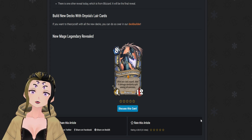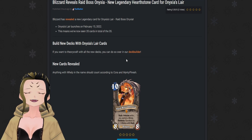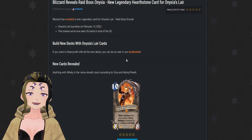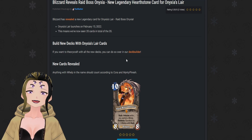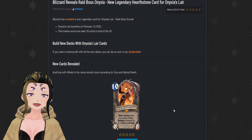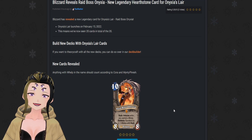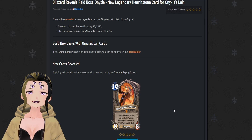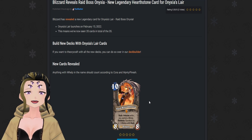Now for the card that is the center of this set: Raid Boss Onyxia, a 10-cost neutral dragon with 8 attack and 8 HP, with Rush, immune while you control a whelp, and a battlecry that summons six 2/1 whelps with Rush. Because the whelps have Rush that makes it a lot better, but at the same time you're probably not going to want to use them against your opponent's minions — you'll want to keep them alive so you can make Onyxia immune for a much longer period of time.